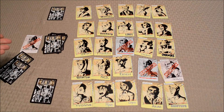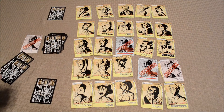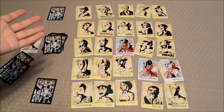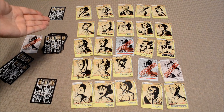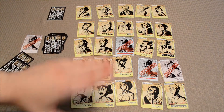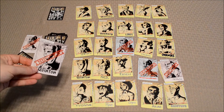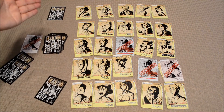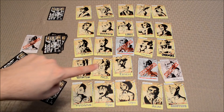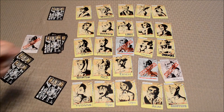Players will continue taking turns until one of three things happen. When there are 16 deceased characters on the grid, that automatically causes the killer to win. If the killer performs a kill action and kills off a character that is the hidden identity of the inspector, then the killer again wins. If the inspector happens to arrest the right person — the person matching the killer's hidden identity — then the inspector wins.